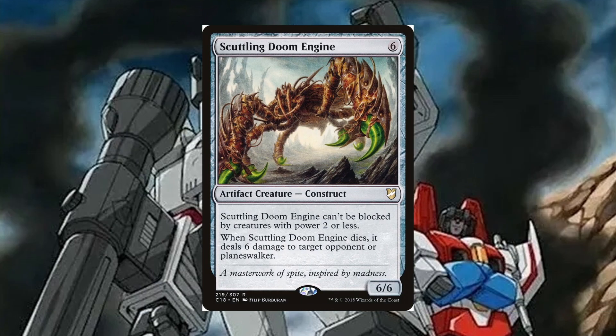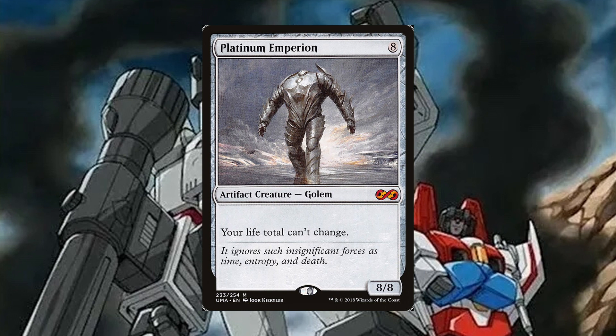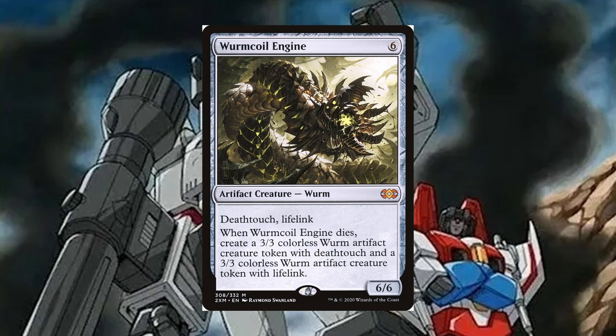Scuttling Doom Engine is a 6 mana artifact creature construct, 6/6. It cannot be blocked by creatures with power 2 or less. When Scuttling Doom Engine dies, it deals 6 damage to target opponent or planeswalker. Sacrificing it deals 6 to a creature, then 6 to the face guaranteed — if it wasn't made for this deck, I don't know what was. Platinum Empyrean is an 8 mana artifact creature Golem, 8/8 — your life total can't change, which can keep you in the game far longer than you have any right to be. Wurm Coil Engine is a 6 mana artifact creature Wurm, 6/6, deathtouch, lifelink. When it dies, create a 3/3 colorless worm artifact creature token with deathtouch and a 3/3 with lifelink — a great attacker, blocker, and sacrifice target all in one.